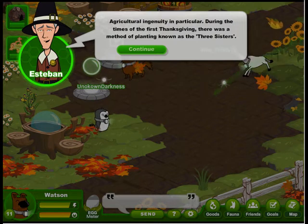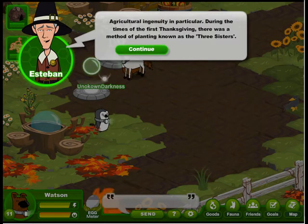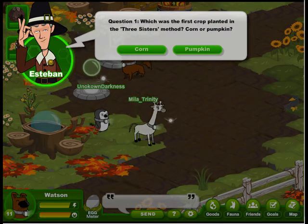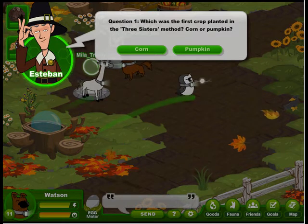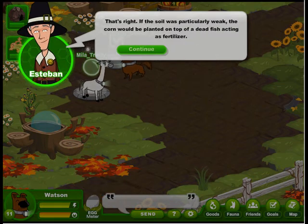During the times of the first Thanksgiving, there was a method of planting known as the Three Sisters. Question 1: Which was the first crop planted in the Three Sisters method — corn or pumpkin? We picked corn. That's right. If the soil was particularly weak, the corn would be planted on top of a dead fish, acting as fertilizer.